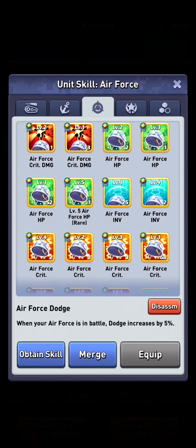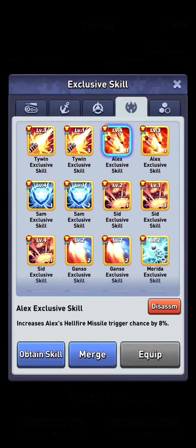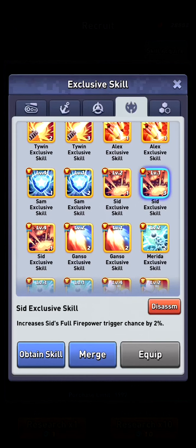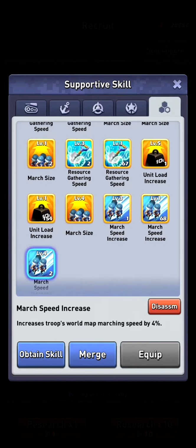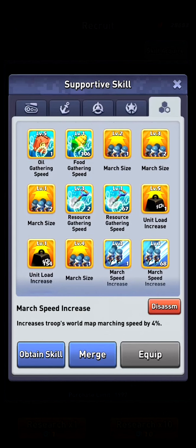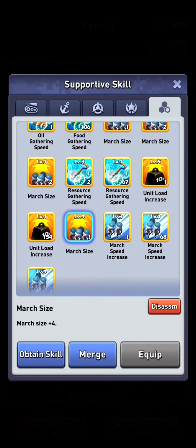That's on the hero skills. Then you got the exclusive skills — I don't disassemble any of them. I'm keeping the march size for my Diana and my Amalia. March speed I mean — I keep my march size, I keep the rare load size.